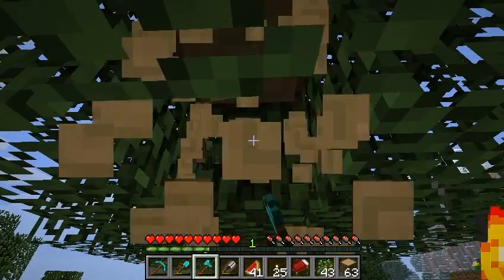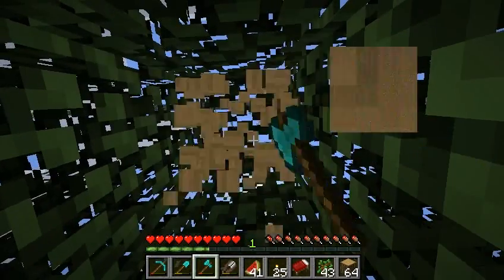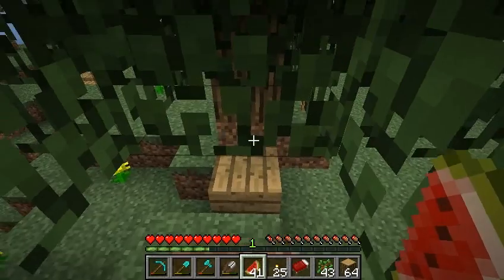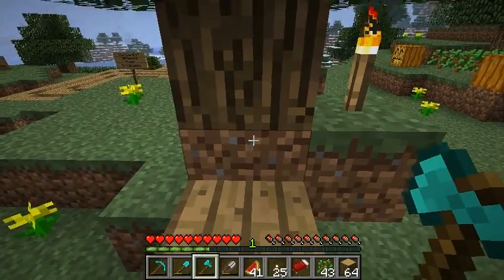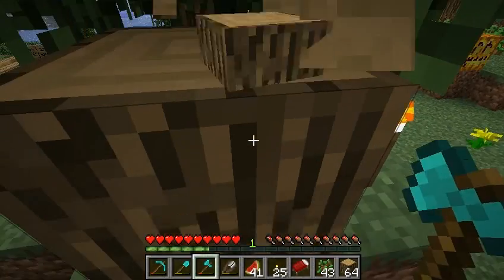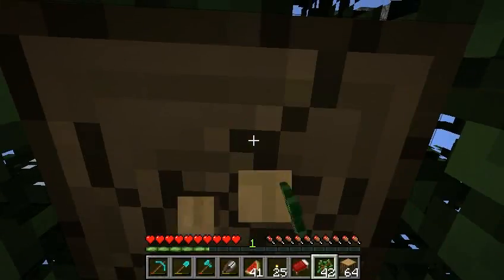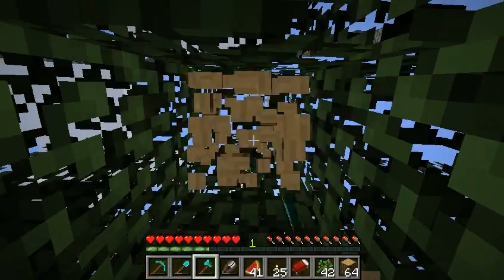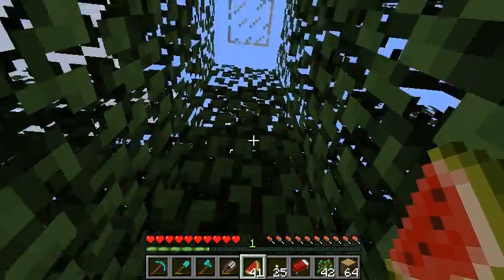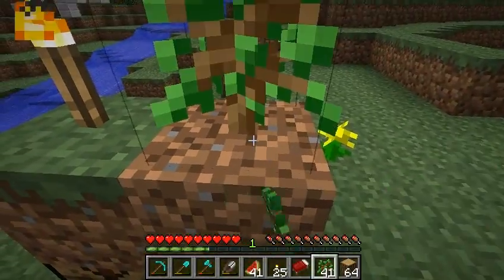This is the old-fashioned tree farm where you go in and basically you have these trees every three blocks. You can see up top there's a piece of glass, and the idea is that the trees have to grow about three blocks away so that the foliage doesn't block the sun. I plant a sapling here, get rid of the wood, and the sapling will grow up to that glass block without any branches, so the branches won't block the other saplings growing nearby.